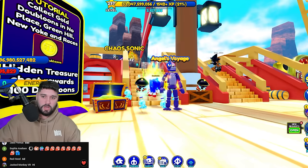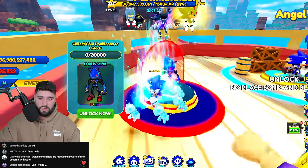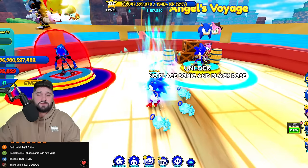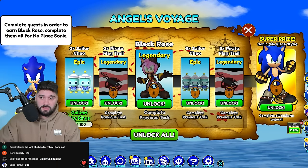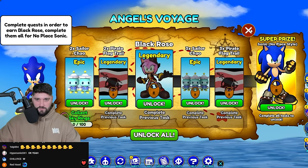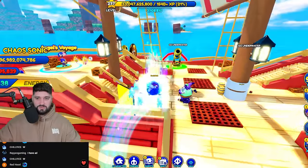To unlock them we just have to collect doubloons - so it's really easy. You could literally watch the video we did yesterday to unlock them. To earn Black Rose, the first thing we have to do is collect a hundred sky rings, so our first objective is to do a hundred sky hoops.